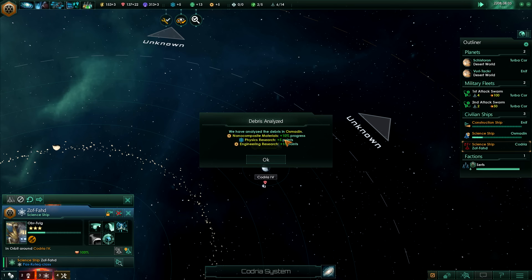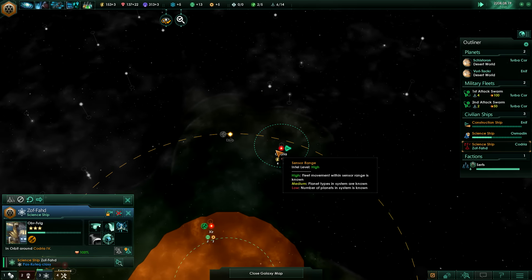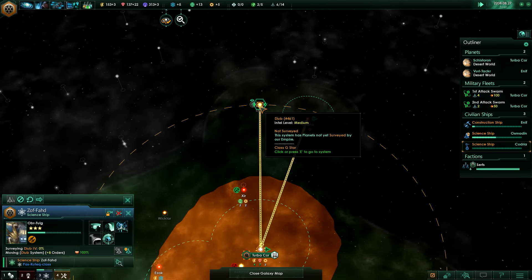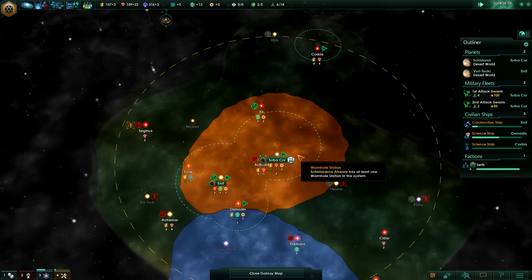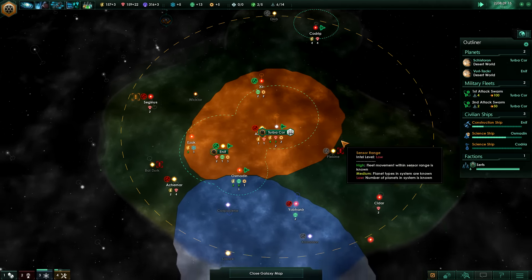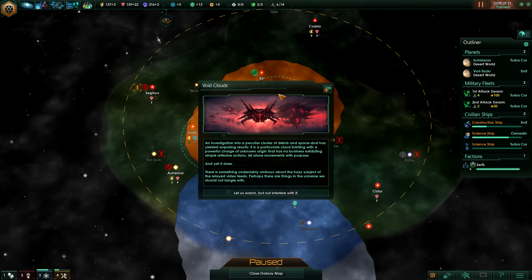That science ship is finished in that system, let's go to Dib now. Some of these system names I'm going to butcher so please bear with me - that's probably going to be a common theme throughout this playthrough, as a lot of the alien species names are very strange.